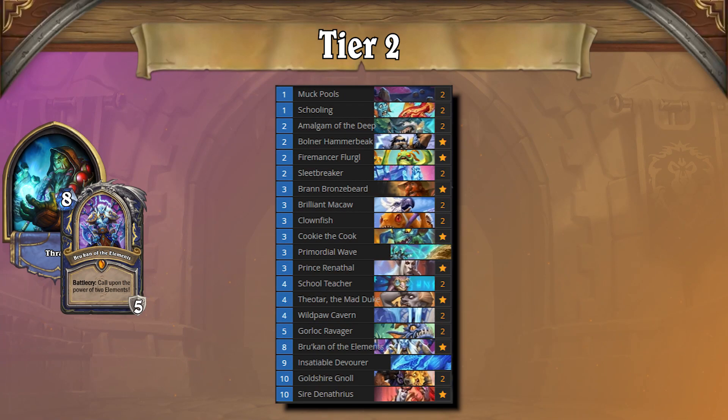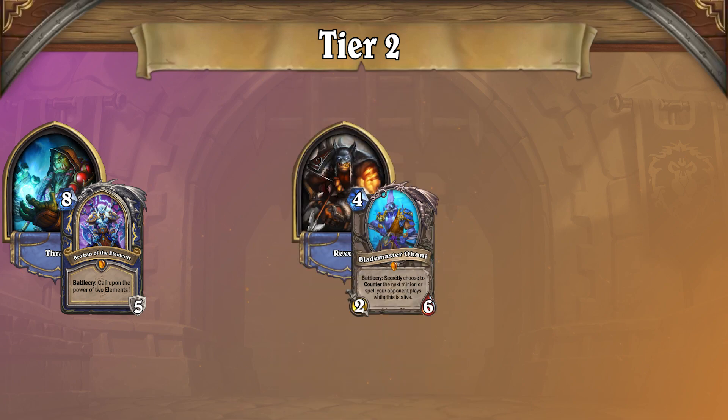Speaking of Control Shaman, that deck takes the last spot in Tier 2. This archetype continues to see play despite the previous nerfs it faced, as the new Devolve cards allow you to deny and contest your opponent's boards. This deck's wide swath of removal stifles both versions of Priest in Tier 2, but Big Beast Hunter's constant pressure, weapon damage, large threats, and even Tavish's linchpin play all pose a big issue.